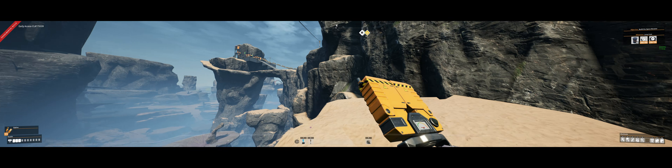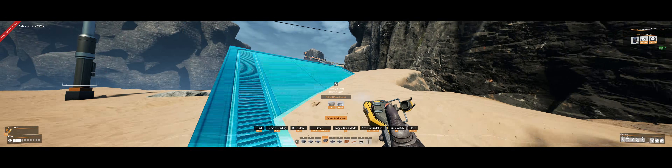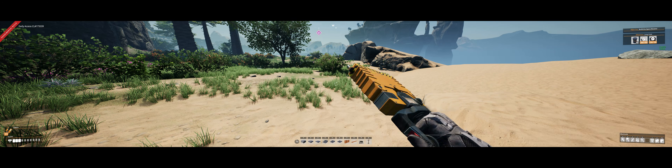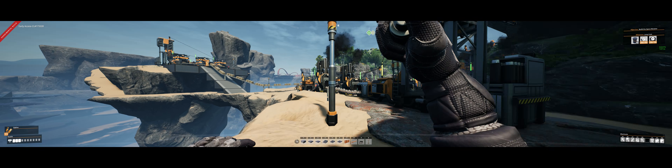Do I want a ramp that hugs the wall? I want to make an actual path rather than just... while I can use that, I don't need to be able to get items up and down from here. We just need to be able to get up and down. So yeah, we're not going to worry about that, we're not going to put a path down there. We do need to connect it to power though, and we have used up all of our connectors now.